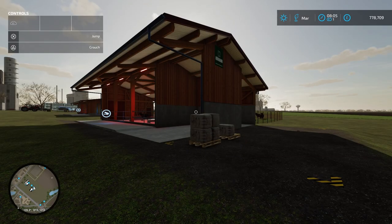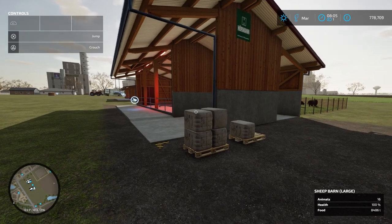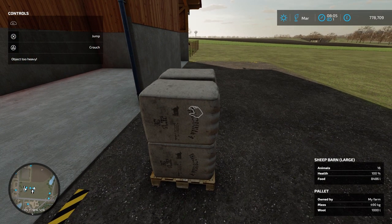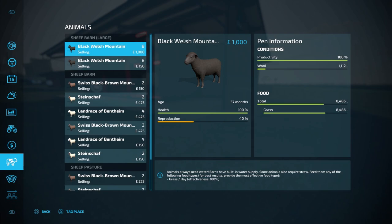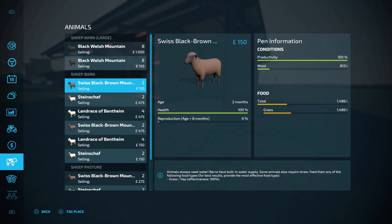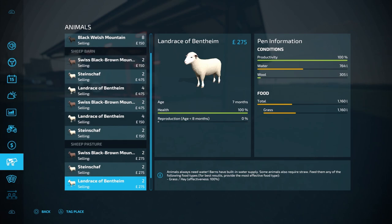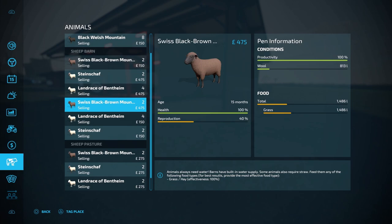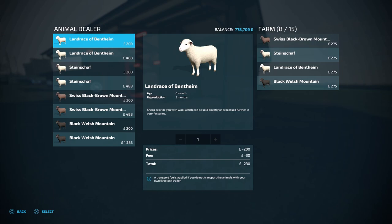I've skipped ahead two more days and we now have a full pallet of wool — 1,000 litres — outside the large sheep barn with the oldest and most expensive sheep. Looking at the animal menu: the oldest sheep have produced 1,112 litres, the 8-month-old sheep have produced 813 litres, and the 0-month-old sheep have only produced 305 litres. The most expensive sheep produced a full pallet the quickest, but the 8-month-old sheep produced only a little less — and for the same price you can buy a lot more of them.